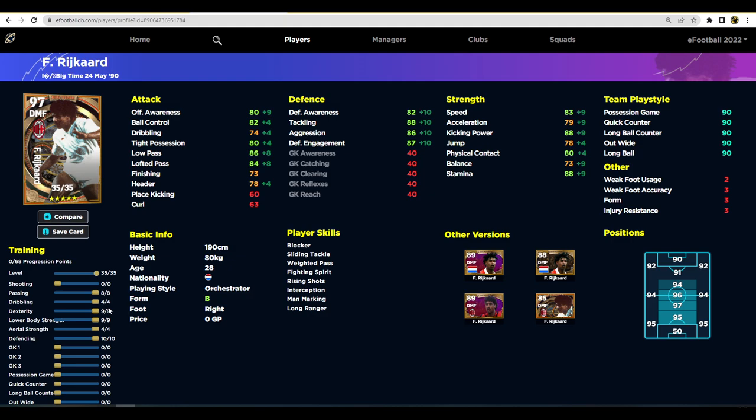I'm going to flip the script here — train Rijkaard up like Declan Rice, who I think is one of the best CBs in the game. Very basic base first: get ball control up to 80 (just takes two points), low pass up to 80 even though we're playing him as a center back, speed up to 82, then pump 15 into defense. Look at those defensive stats: 80 physical contact, 87 stamina, 82 speed, 80 ball control, 80 low pass, 87 defensive awareness, 93 tackle, 91 aggression, and 92 defensive engagement. What a card for center back.